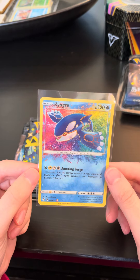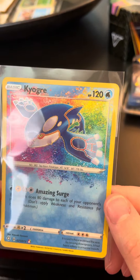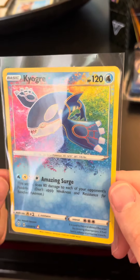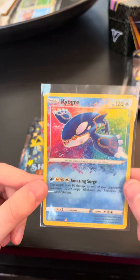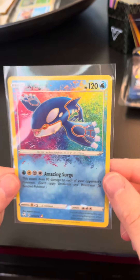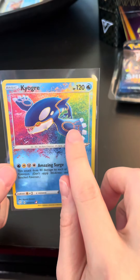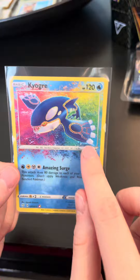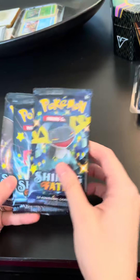I think Kyogre is sort of like a whale. What's it called? A sea basin Pokémon — I thought it said sea bacon! Sea basin Pokémon. I think it's basically meant to be like a whale, that's what it reminds me of. So this is really cool. I'm so happy with this card, it's seriously one of my favorites. Look at just the shine on the markings — just so beautiful. I'm really happy with that one.